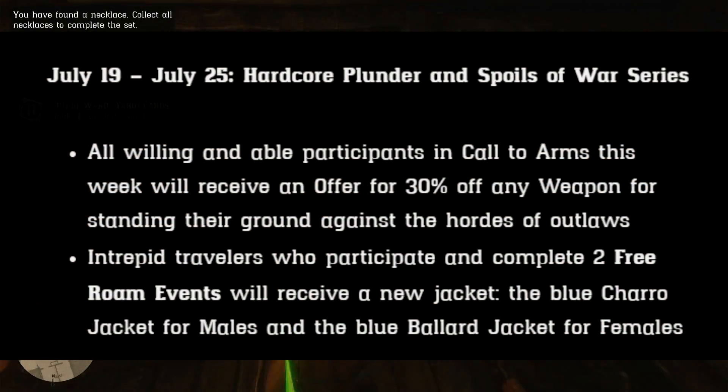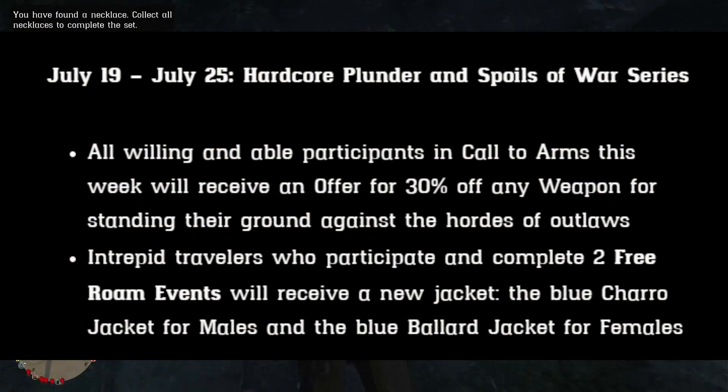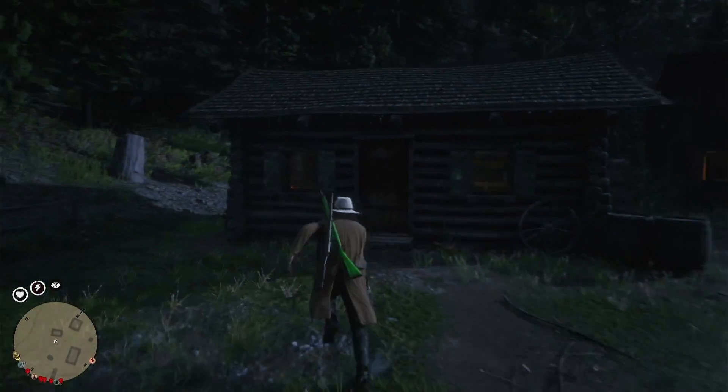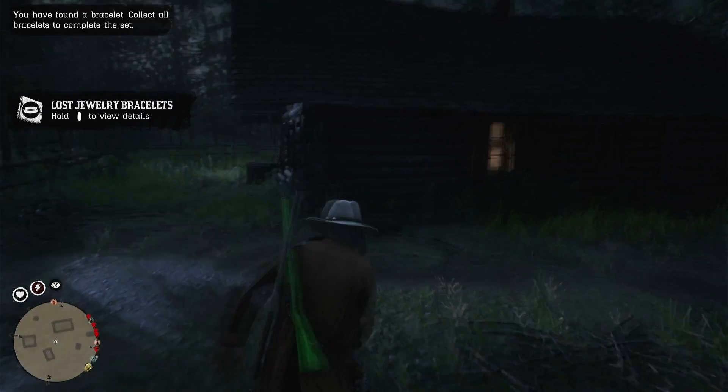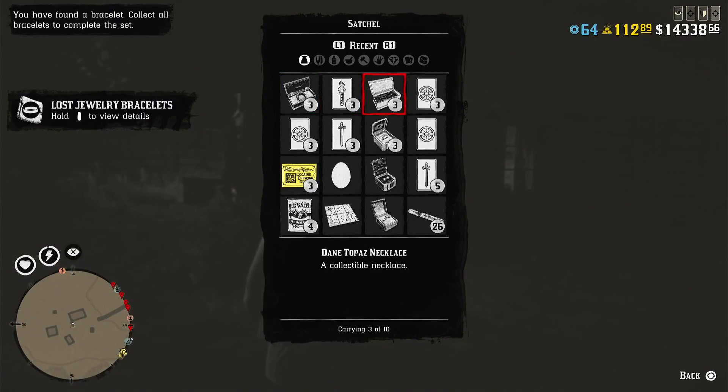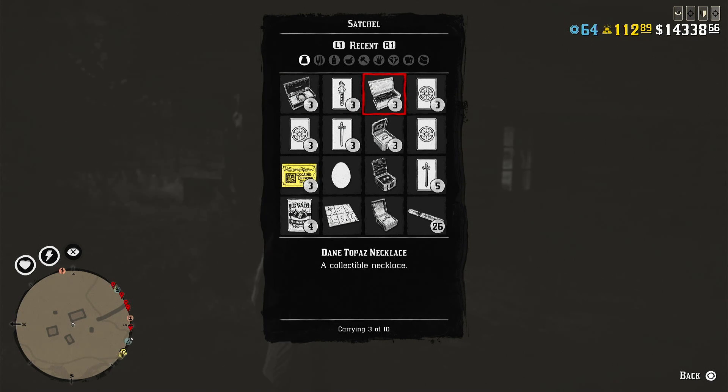July 19th through the 25th will be the hardcore plunder and spoils of war series. If you participate in a call to arms that week, you'll get an offer for 30% off any weapon. And if you complete two stranger missions that week, you'll get a new jacket — the blue charo jacket for males and the blue bollard jacket for females.